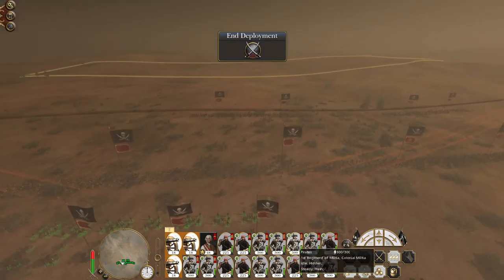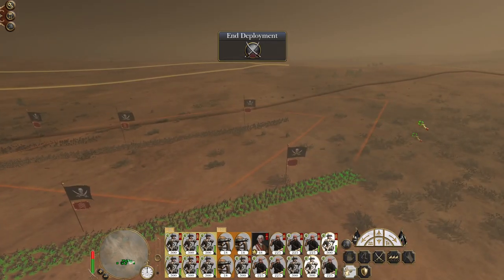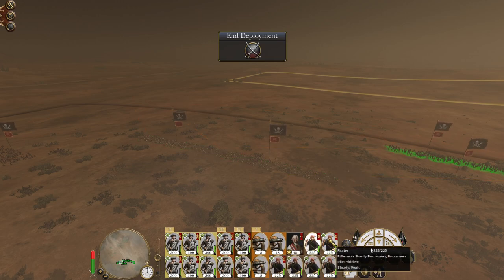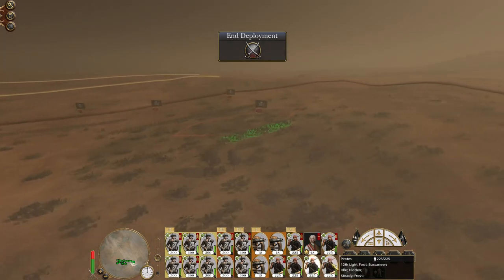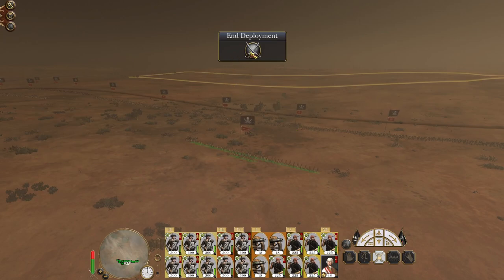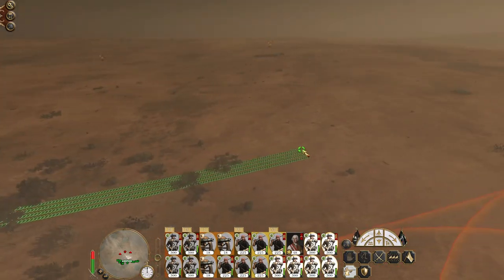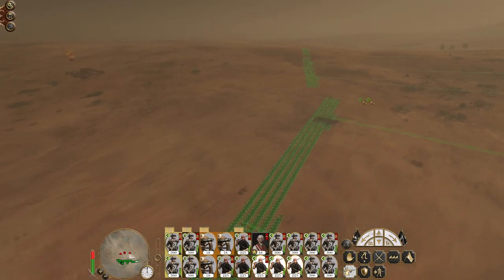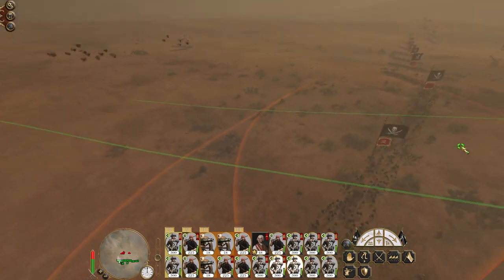Dropping my guns behind the lines — my pirate batteries. Deploying some militia, with a couple of militia units held back on the flanks. Putting our buccaneers, including a rifleman's shanty, on either flank, with the general in the center. There is an enemy mounted contingent to be concerned about, but I'm not overly worried because my guns can do a certain amount of damage.